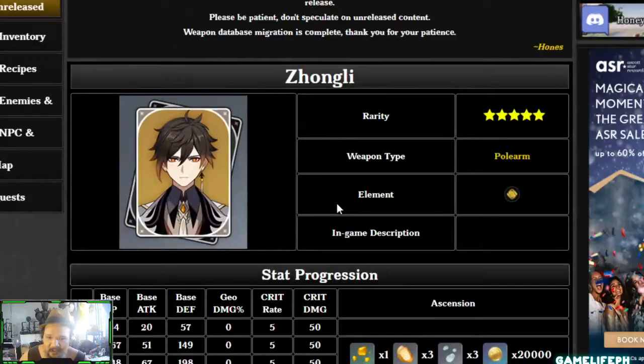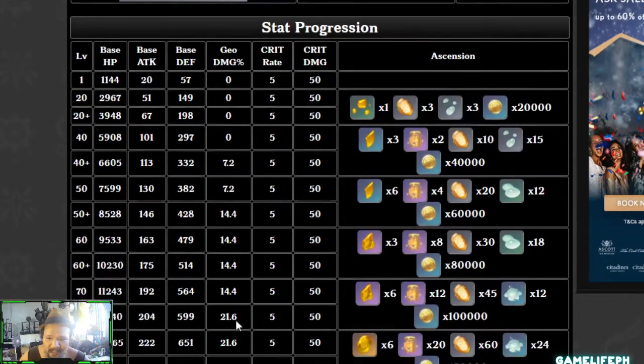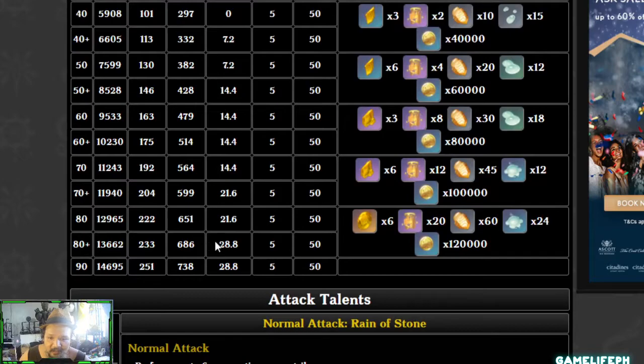Looking at Zhongli's stats, his main ascension stat is Geo DMG Bonus — at level 80 that will be around +28% Geo DMG, which is a lot. For ascension materials, you'll need Slime drops and Topaz crystals farmed from the Geo Hypostasis, along with the Cor Lapis that comes with it.